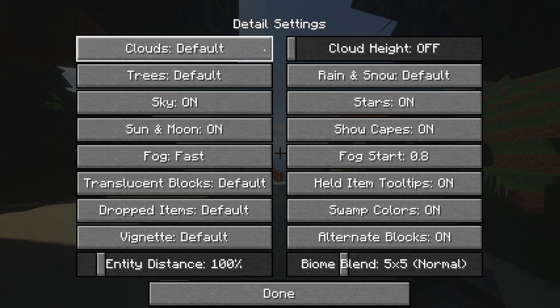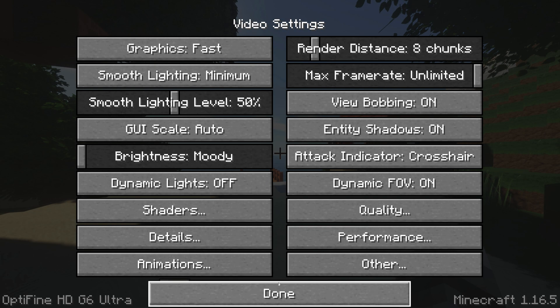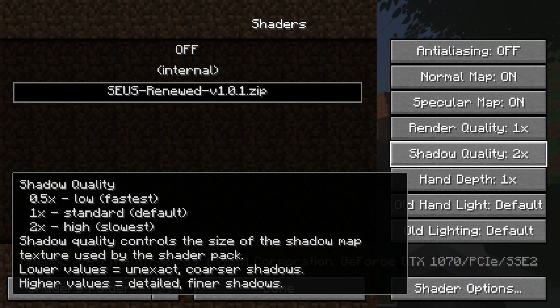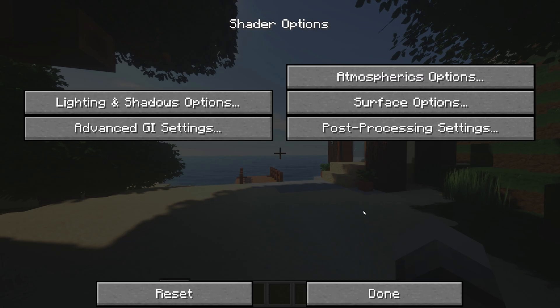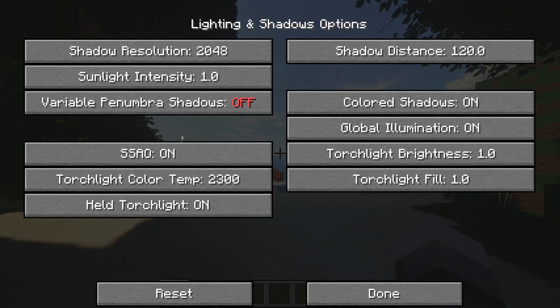Go to Detail Settings and turn Clouds off and set Trees to Smart. Then go to the Shader menu and set Shadow Quality to 0.5x on the right. Next, go to Shader Options on the bottom right, go to Lighting and Shadows and turn off Variable Shadows and SSAO.